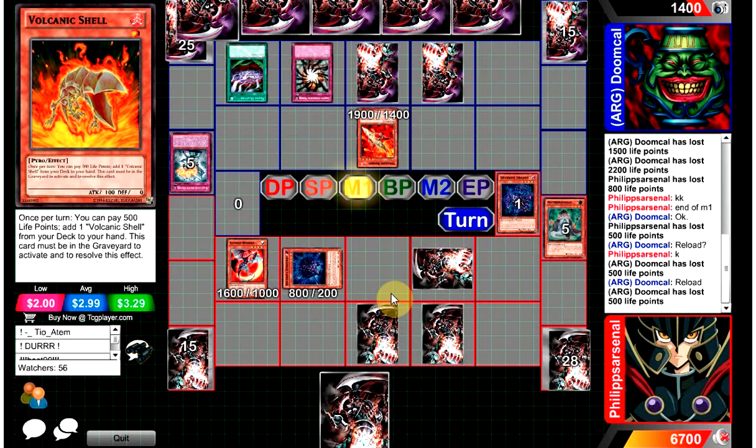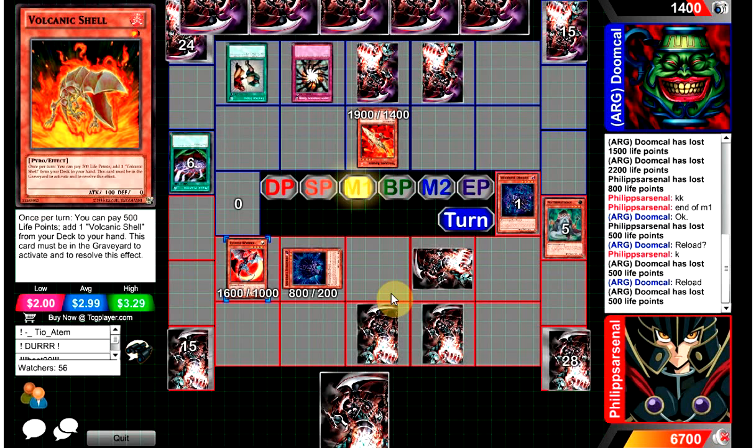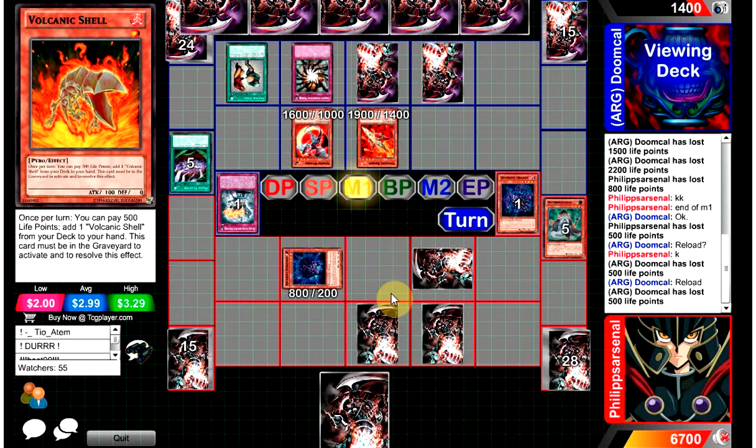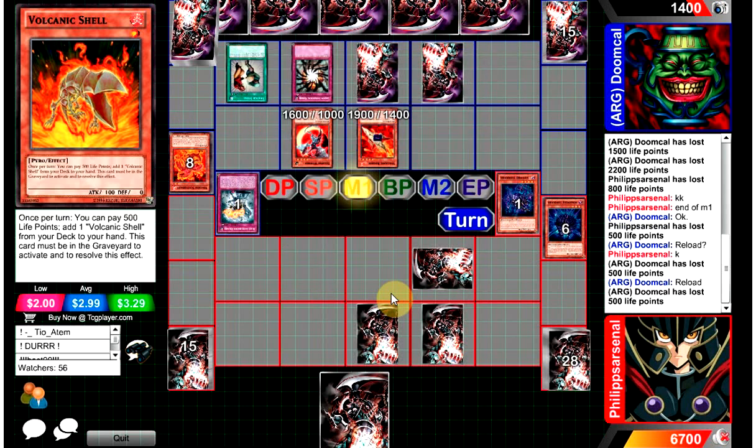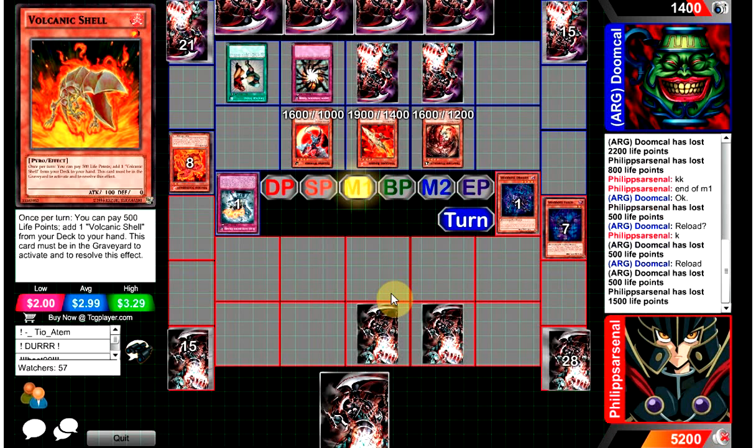He activates Magic Planter drawing two more. He plays Snatch Steal and equips Wyvern — now he's going to do some more discarding action. That's the effect that lets you dump into the graveyard. He plays Scattershot and does 1500, completely nukes Philip Arsenal's board, then he plays Mermilio. This dude is just full of tricks — he has everything in this deck.